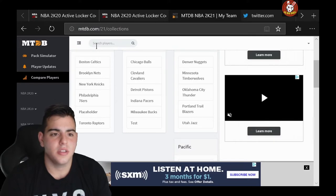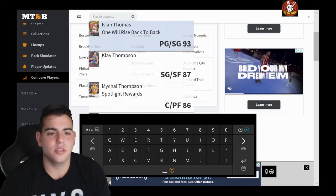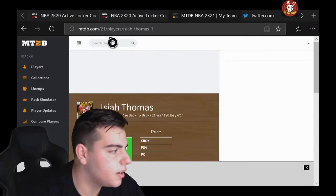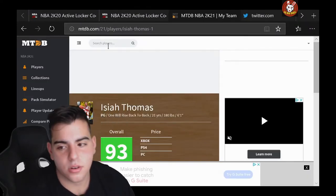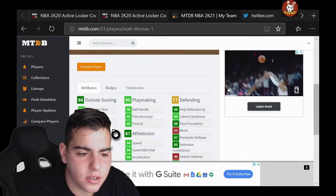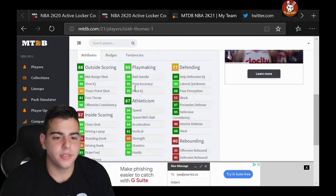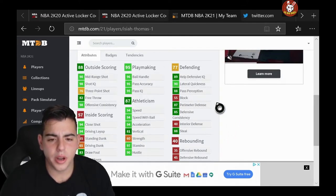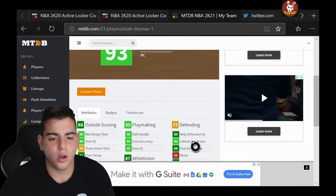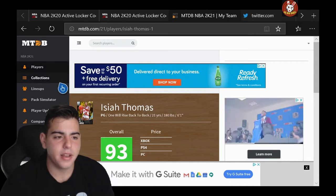Isaiah Thomas — because they always have Isaiah Thomas in the beginning. If you guys didn't know, there it is: 93 overall Isaiah Thomas. Let's check it out and see what's going on. 76 three-point shot, 90 mid-range — okay, I'll take that. 94 speed, 94 speed with ball, 87 perimeter, 88 steal. Not bad. Not a bad card, 93 overall. This is probably what you're going to get from locking in the set, my guess is. Not bad so far, guys.